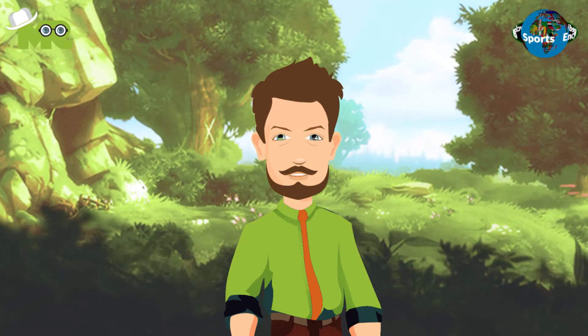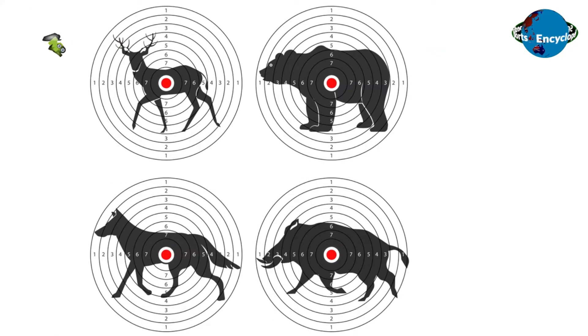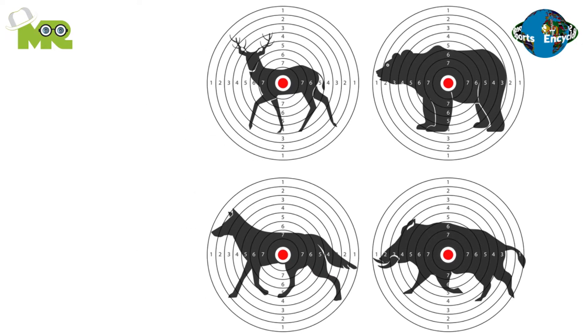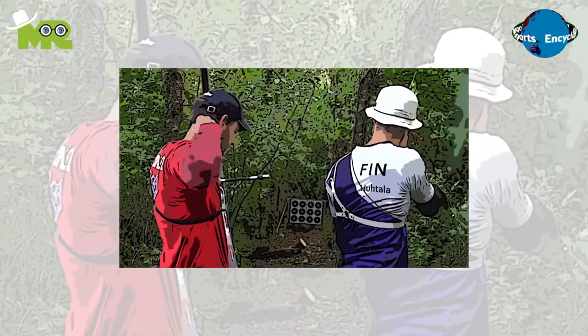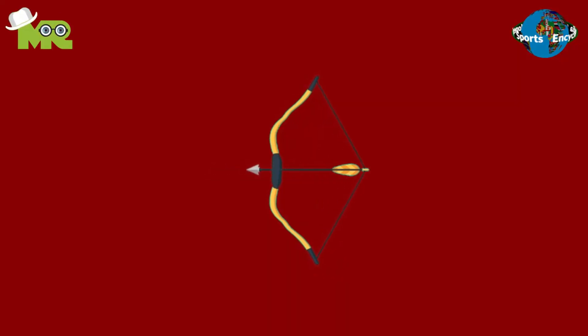Field and hunter scoring targets are made out of black and white rings. In the animal round, archers are required to shoot at two-dimensional animal targets that have scoring rings printed on them. There are two main scoring areas along with a bonus ring in the middle of the higher score section. Only three arrows are shot at each of the 28 targets in the animal round.